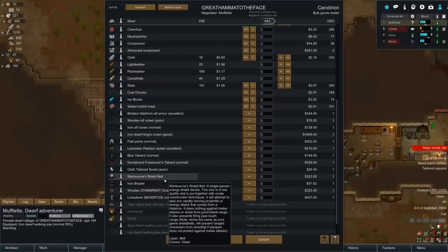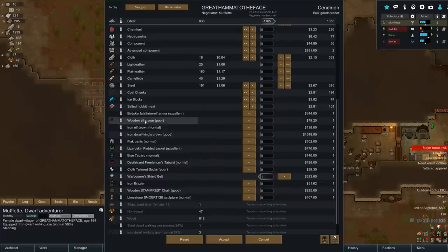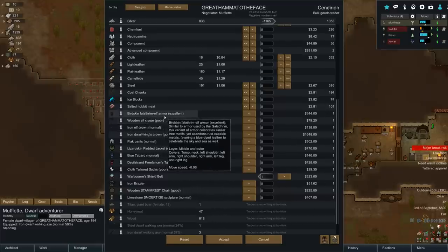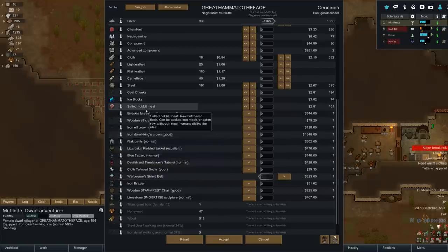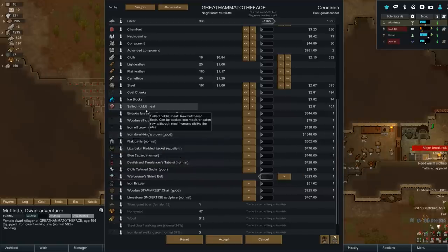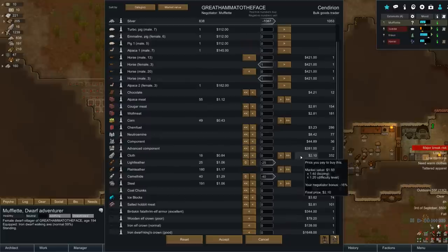What can we sell? Devil strand, freelancer's tabard, warborne shield belt - that would be amazing for melee dwarves. Limestone sculpture, iron elf crown, birdskins, Falithrim elf armor, iron dwarf king's crown - 1648, can't afford it. Salted hobbit meat, you elves! Oh god, why did I find that so funny? That's just amazing. Salted hobbit meat.